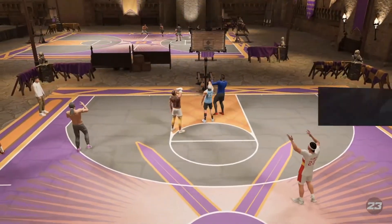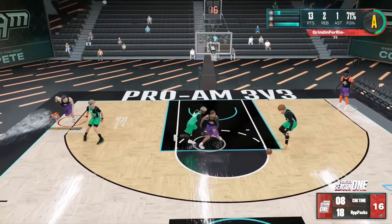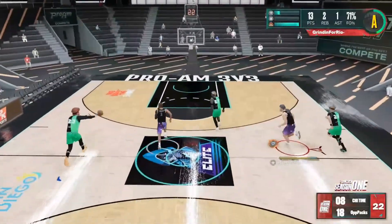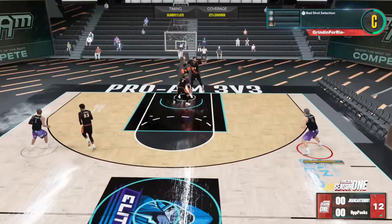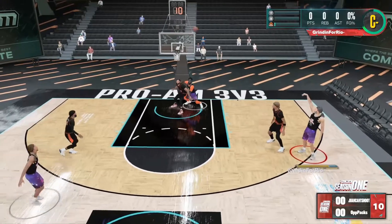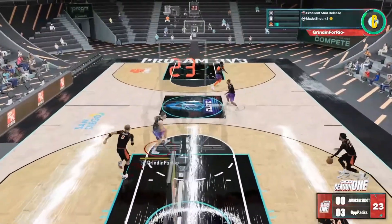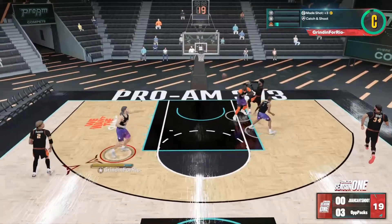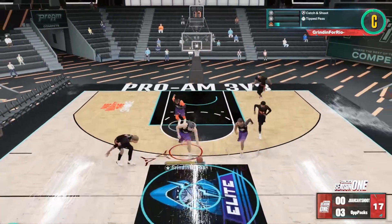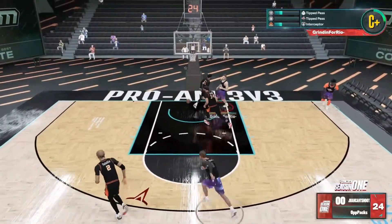Here today, I'm showing y'all my brand new 6'7" glass cleaning lockdown. And when I say that this build is truly a glass cleaning lockdown, I mean every bit of it. A build that is a lockdown, but also cleaning the glass with the most elite rebounders on the game — even 7'0" centers cannot out-rebound this amazing build.